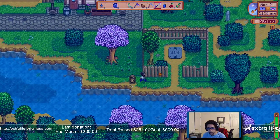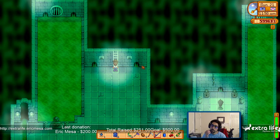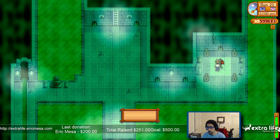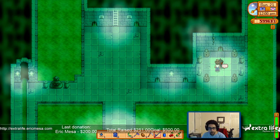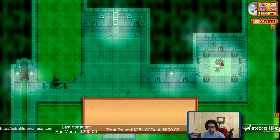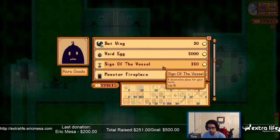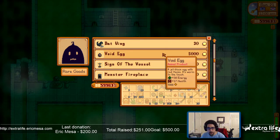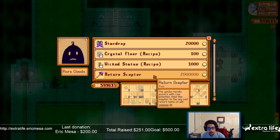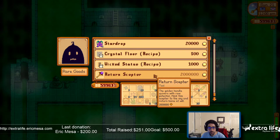There's the sewer — let's see. Trippy. 'Human visitor is most unusual. I'm Krobus, merchant of rare and exotic goods. Sorry, I'm still a little wary of humans. My shop is still open to you, however.' He's got void essence, void eggs, bat wings, sign of the vessel, monster fireplace, a star drop, crystal floor, wicked statue, return scepter — oh, that's cool, expensive but cool.